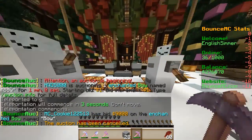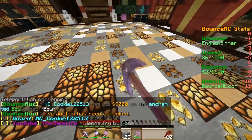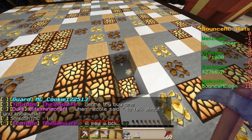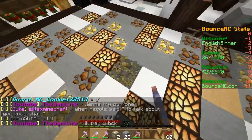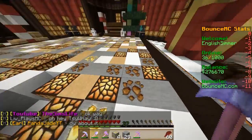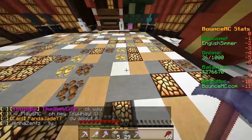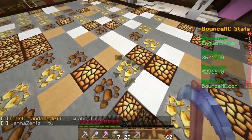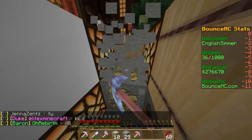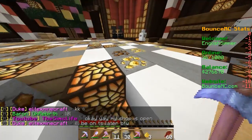The warps currently only go up to H - they did make an I but it was really glitchy so no one could rank up to I, so they got rid of it and they'll be making it again. So this is G mine - in here you can get gold, glowstone, snow, hay, and iron. Snow and hay bug me so much - like why do they exist? You barely get anything for them and they just get in the way. It's really laggy right now, I think it's probably our internet.